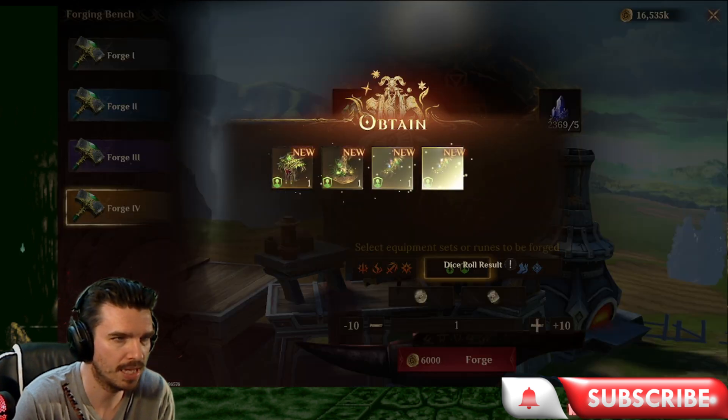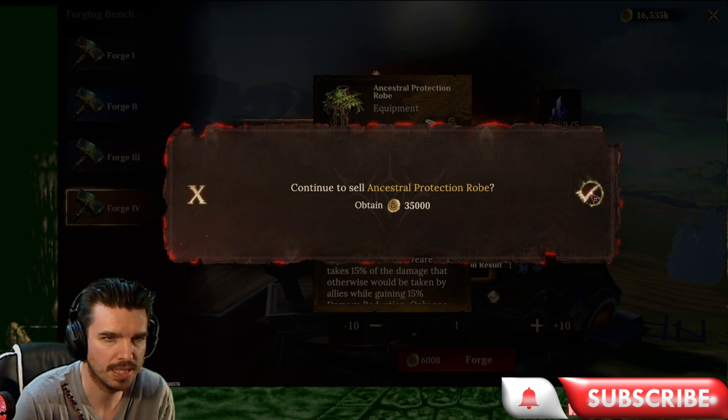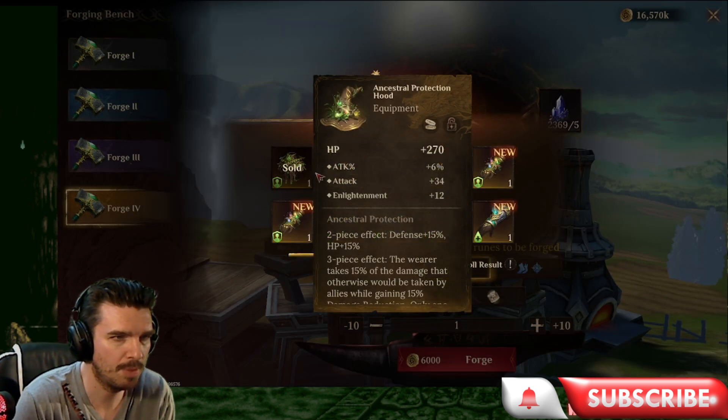Last one for green sets. Attack, flat attack armor. We can sell that. HP, attack percentage, attack, flat, and enlightenment. That's a pretty good helmet. We like those. Accuracy, flat attack, and HP. Flat HP and HP percentage. Not bad. Accuracy could go good in there.